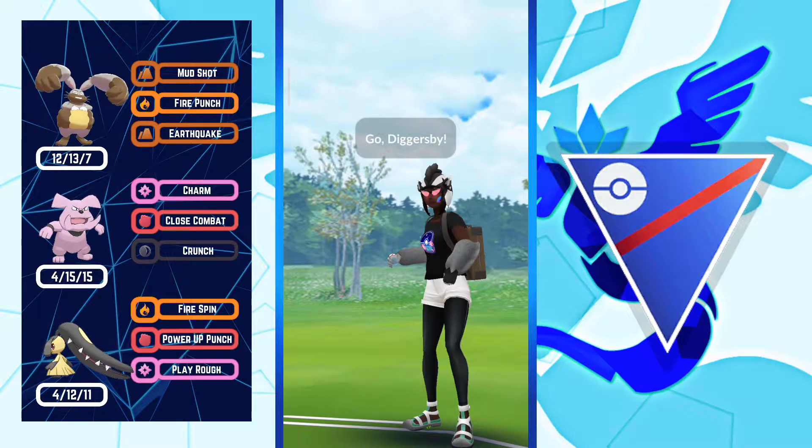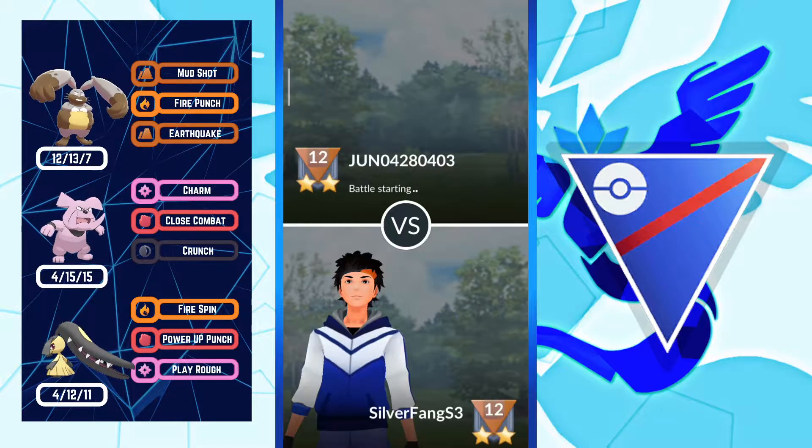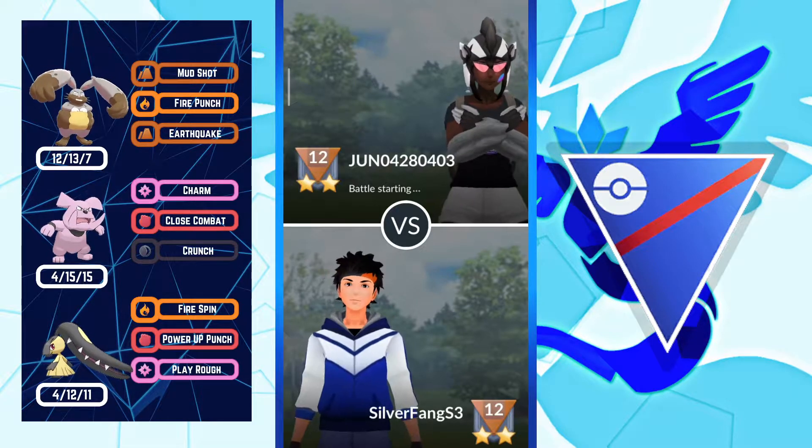What's up everyone, welcome back to another video. In this video we are going to be taking a look at this team with Diggersby, Shadow Granbull, and Shadow Mawile. Mawile recently got access to Fairy Wind but I am not using that move because it's not good. Shoutout to whoever suggested this team last season — I got some really good sets with it, so I decided to use it again this season.